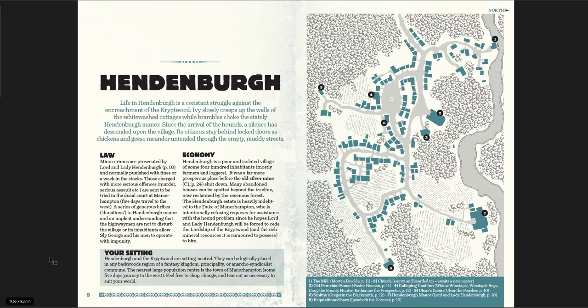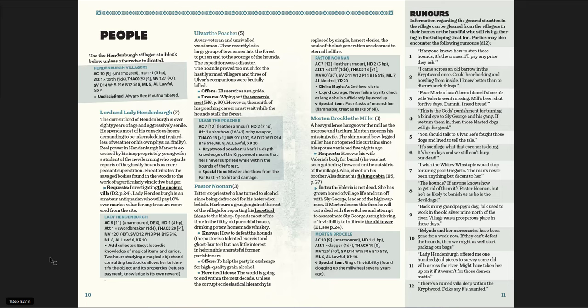Almost goes without saying for most OSR products, but it's really useful to hear, even for those of us who've been doing it a while. We often feel compelled to stick to the book as written. But what ends up being true is what you say at your table and what your players say. Hindenburg itself has a great map and a great way of laying out the various characters — you get their stats, but also what they want, what they can offer, and what's special about them. Rumors: D12, and they are useful, playable rumors.